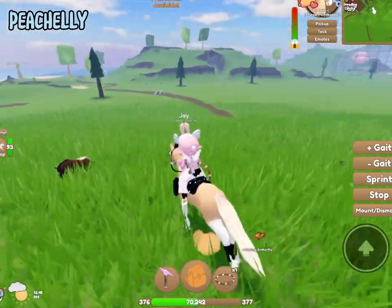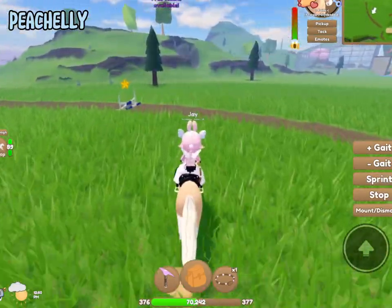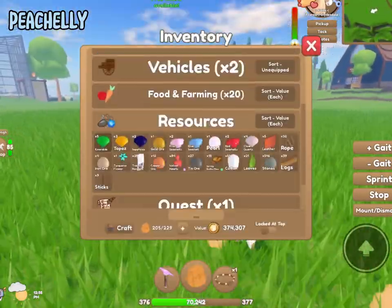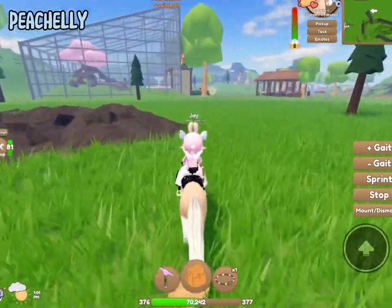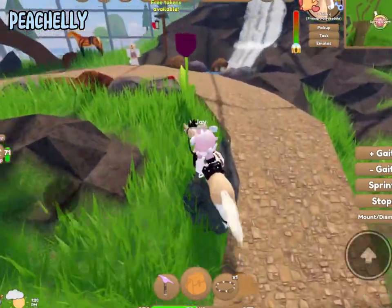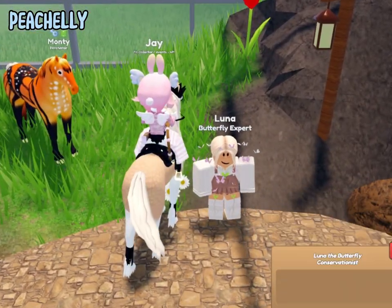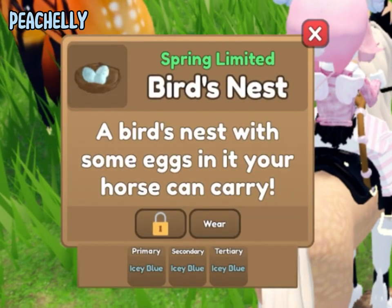I just got a new personal best, and I'm pretty sure we have 15 butterflies now. I'm going to give them to Luna and see what she gives me — hopefully some really cute accessories because I really need some for tack sets. And we got a bird's nest! Not that bad, I like it.